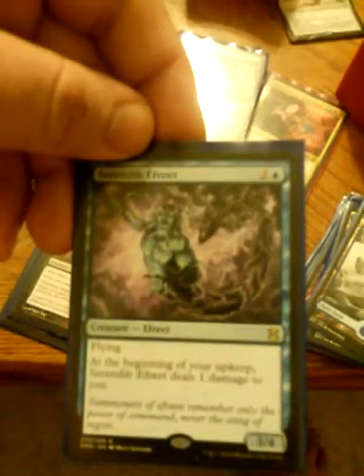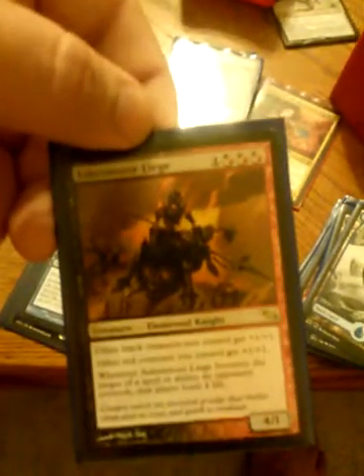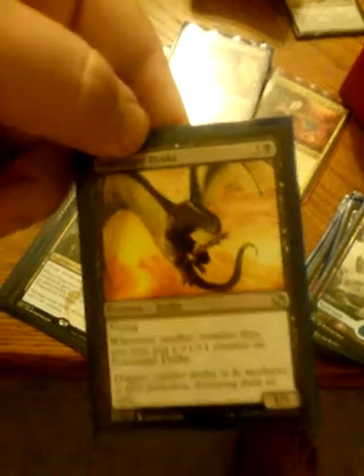Serendib Efreet — 3/4 flyer, deals 1 damage to you at the beginning of your upkeep, but it has flying, that's what makes it good. Ashenmoor Liege — other black creatures you control get +1/+1, other red creatures you control get +1/+1, and if you try to target him, he will bolt you for 4. Cloudfin Raptor — has evolve, it's a flyer, really great if you curve out into it. Scavenger Drake — every time a creature dies, put a +1/+1 counter on him, great. Dragonlord Silumgar — flying deathtouch, gains control of a planeswalker or a creature, really good. Foiled Grenzo the Dungeon Warden — comes in with X +1/+1 counters, you can pay 2 to put a card in your graveyard, and if it's a creature, gain control. And a foiled Dimir Doppelganger — value.